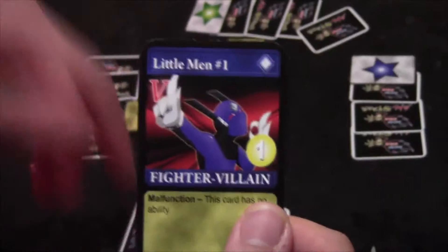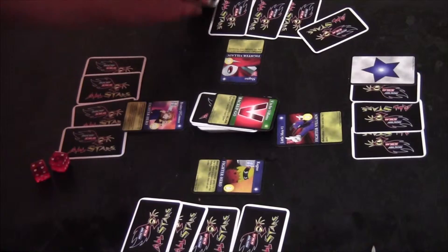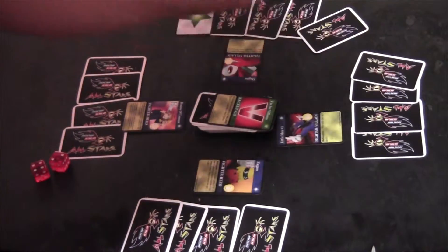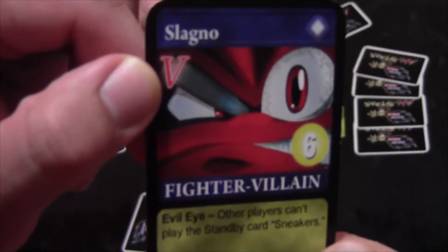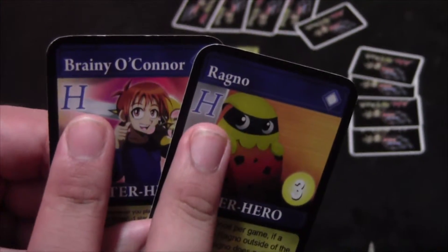Little Man Number One drew V is for Villain. Every fighter that has a V on their character card gets to turn down one star on their fighter. So Little Man Number One and Slag No get to turn down their cards, because they have a V — as opposed to Brainy and Ragno, who both have H's. That's the effect of V is for Villain.